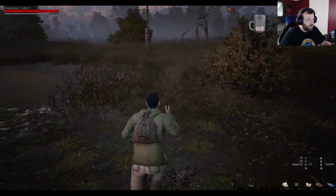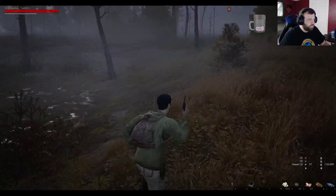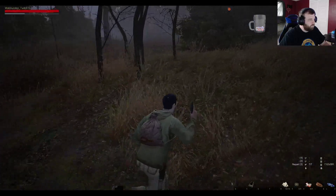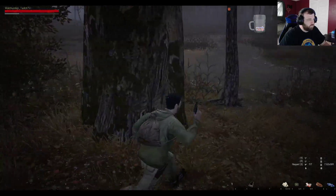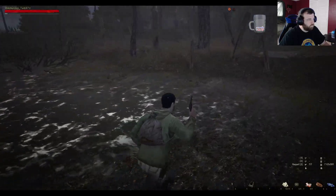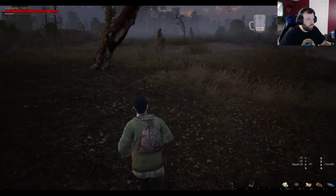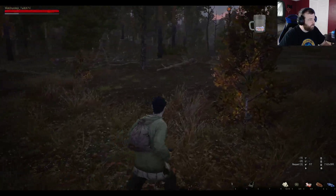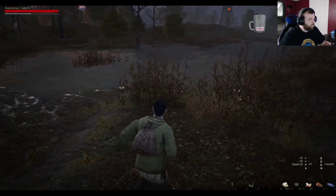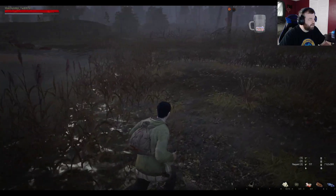If we don't find them the first time, it's okay — we'll come back and find them. We just want to find some on the way to make things a little quicker. It doesn't look like on the first pass through we're going to find any, but we can still scout a little bit out here. I'm not trying to run through the deep swamp because any time I hit water I'm just going to run out of stamina and go the same speed anyway.